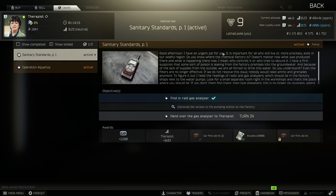Hey guys, welcome to the video. Today I'm going to be telling you the best places to get your hands on a gas analyzer in Escape from Tarkov so you can complete the mission Sanitary Standards Part 1, and you also need another two for another therapist's task. So let's jump into it and start talking about where you can get these.